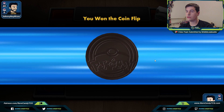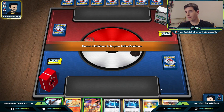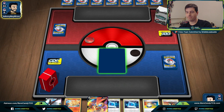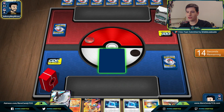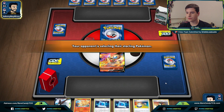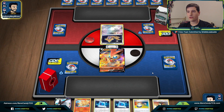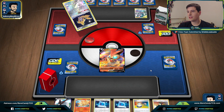Game two — we win the coin flip and choose to go second. We want to Welder turn one and Flare Starter if needed. This hand isn't too good. We'll start Victini. Dubwool is technically a little better for the late game, but we'll go with Victini since neither can hit for much on turn one. Our opponent has a Jirachi and then the ADP reveals — so we know right away what sort of deck we're up against. There's a Big Charm too, which is super annoying for our deck.